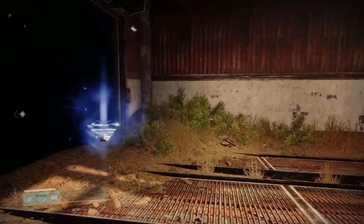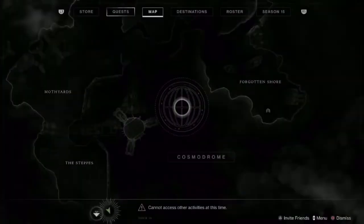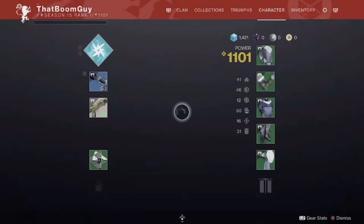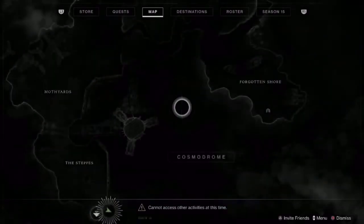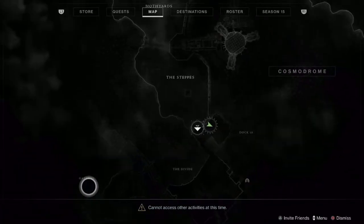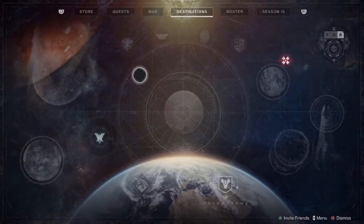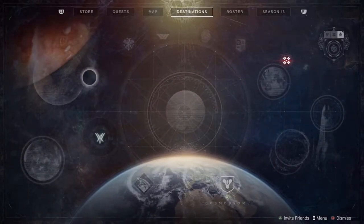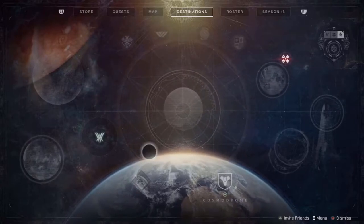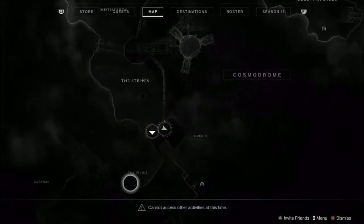I'm going to show you guys the directory — you can open it via your ghost like this, or you can open your inventory and then press the same button and it'll hot swap to there. You have your map over here. This is how you navigate it. This is your destinations — this is where you would see all the other planets, as well as your crucible, your vanguard, your gambit — all the other activities would be through here for traveling. This is on Cosmodrome, this is the earth map.